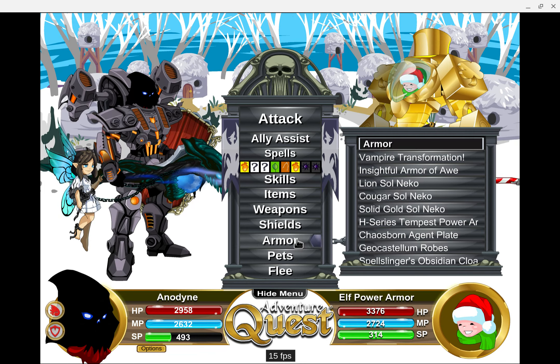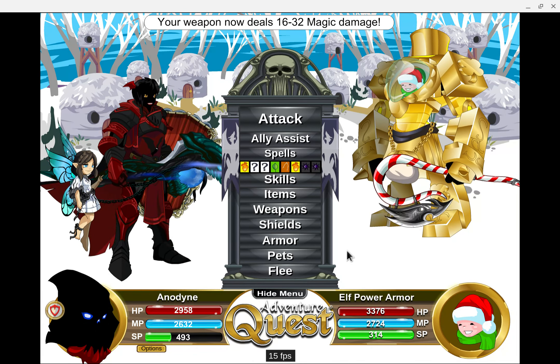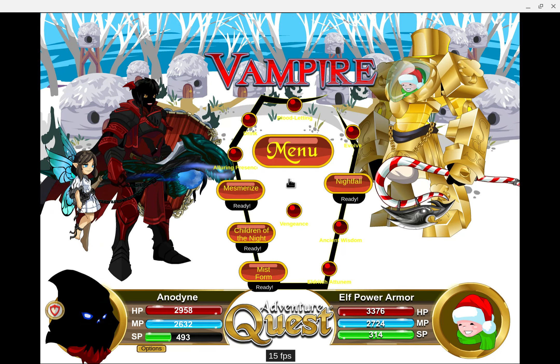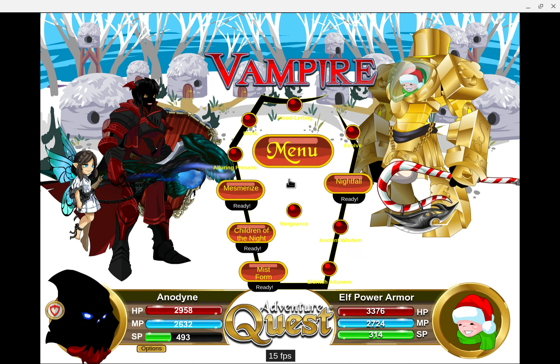The first thing you want to do is change your subrace to vampire. You could probably change it back after you summon. Sometimes I do that with Solneko — summon a Warpire, Batsworn, Guest, and then change to Solneko and just use it.